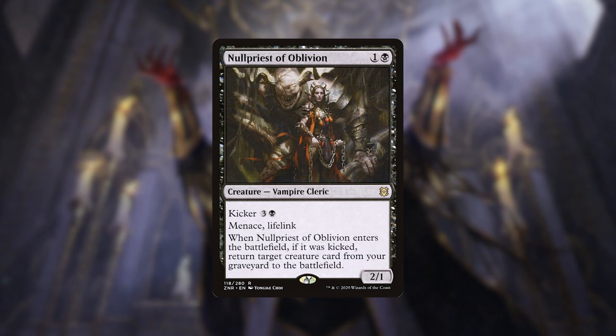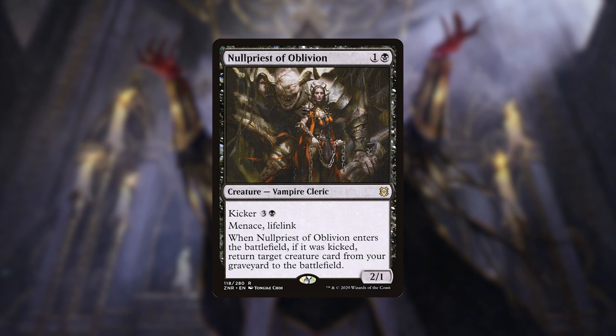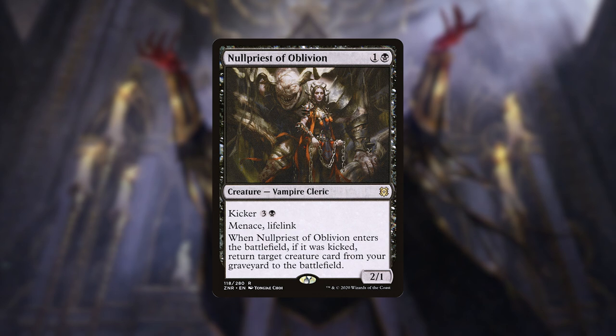We then have Null Priest of Oblivion. It's a 1 and a black with a kicker of 3 and a black. It has Menace and lifelink, and when it enters the battlefield, if it was kicked, we can return a target creature card from our graveyard to the battlefield. It has a lot of utility on a 2-mana creature. It has Menace, which is really good evasion especially when we're putting a bunch of counters on it. And in the late game, if we draw it, it's not completely dead — we can just bite the 6-mana bullet and return one of our best creatures from the graveyard.